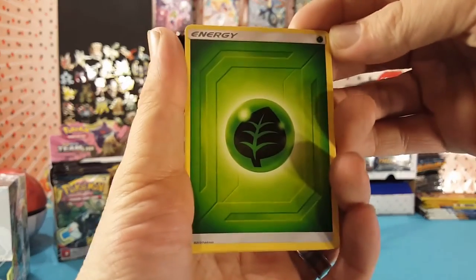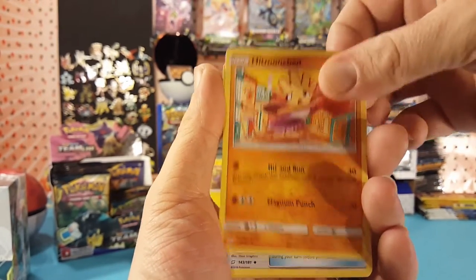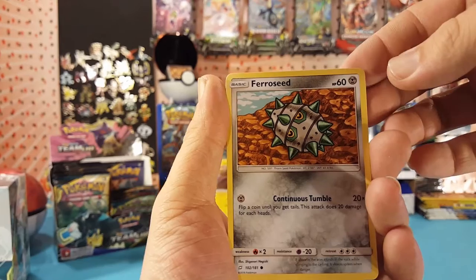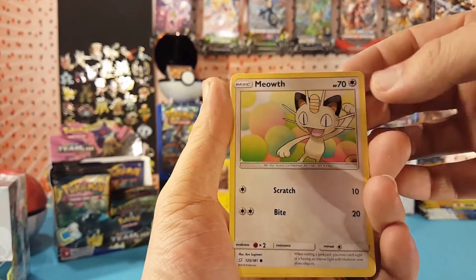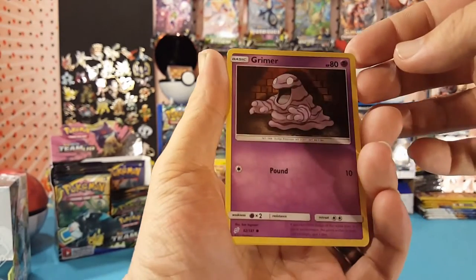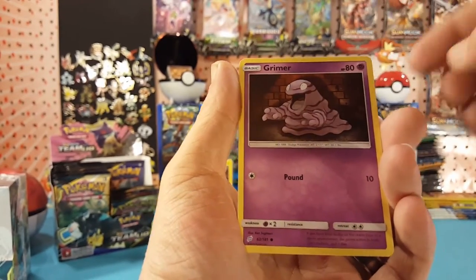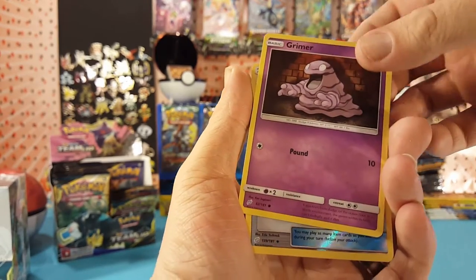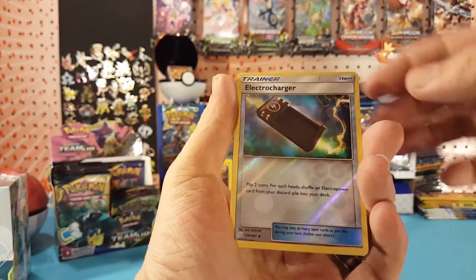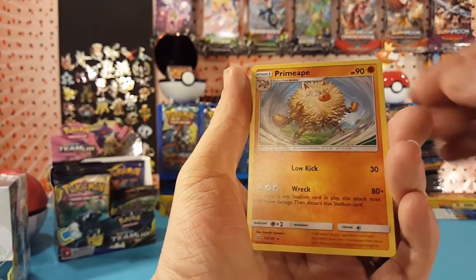We have grass energy, Electrocharger, Hitmonchan, grass memory, Exeggcute, Ferroseed, Meowth, Alolan Geodude, Grimer — that looks like an old art, reminds me of an early set. Our reverse is an Electrocharger and our rare is a Primeape regular rare.